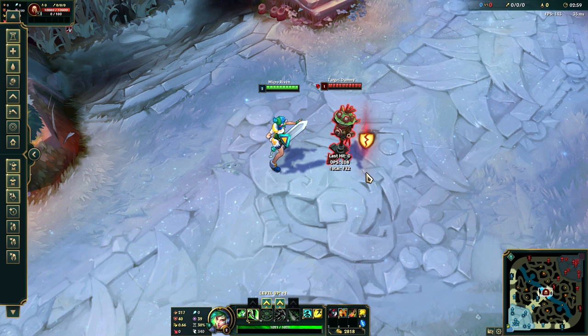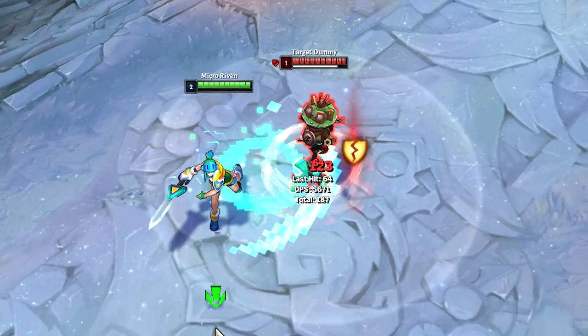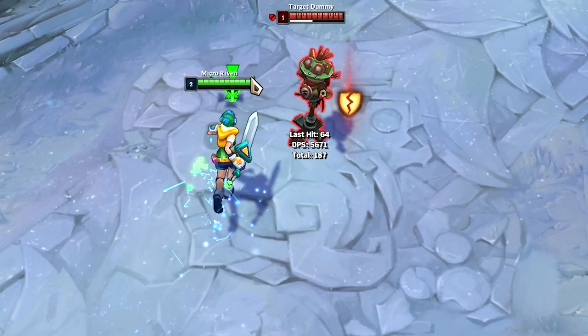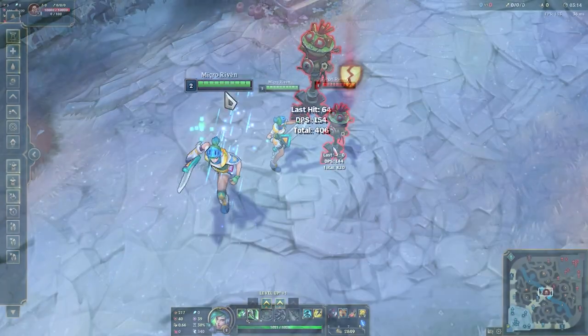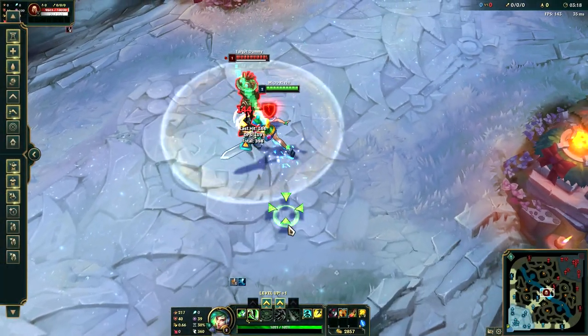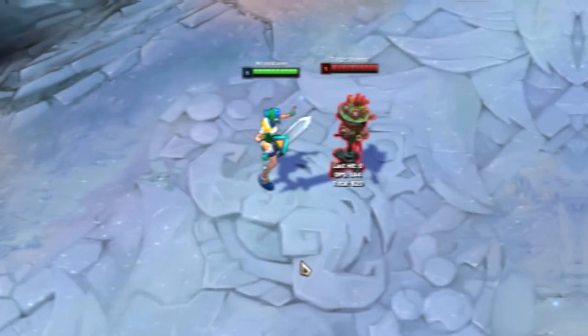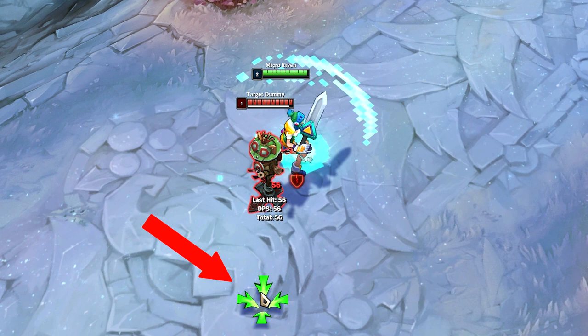To begin with, we use our Q to cancel the auto attack animation, so it makes it look like casting the auto attack and the Q at the same time. Then we use Q first and then auto attack the target. We click the ground to cancel the Q animation, which makes that next auto attack faster.